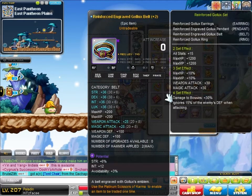Reinforced engraved Golex belt — 28 attack, 6% strength. I want to upgrade to a superior belt, but I don't quite have the funding for it yet.